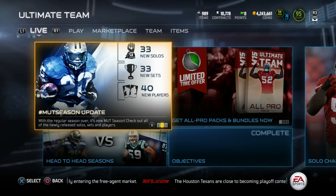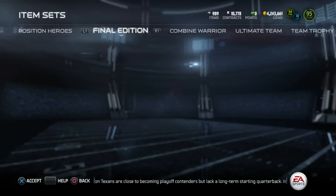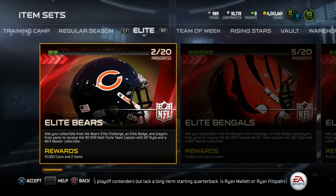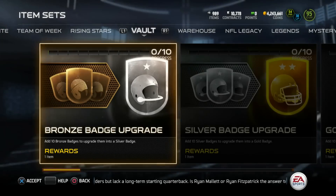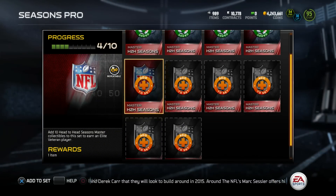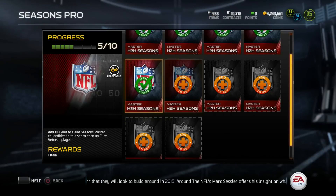Alright guys, we are back on Madden 15 and it's time to knock out some of these sets. Earlier today, I showed you guys what all could be had if you knocked out the flashback, the throwback, and the seasoned veteran set. Now it's time to do the dirty work ourselves. First off, we're gonna knock out the seasoned veteran set. I hope I have enough badges to do this.